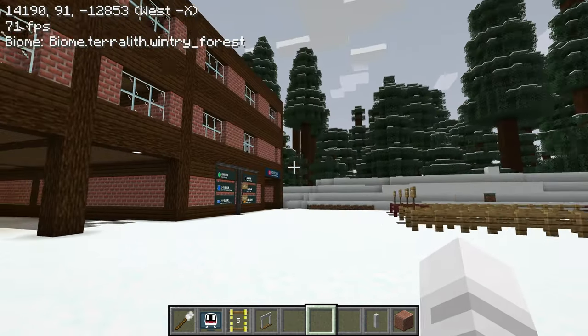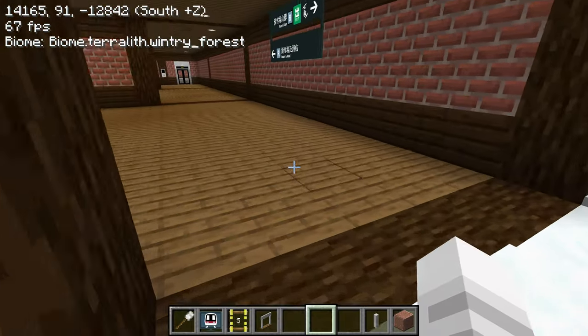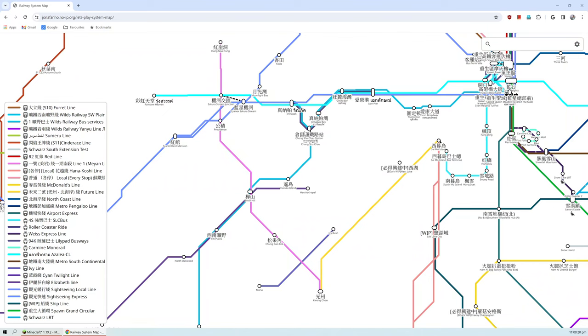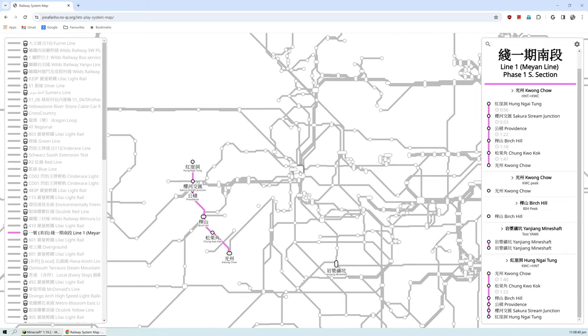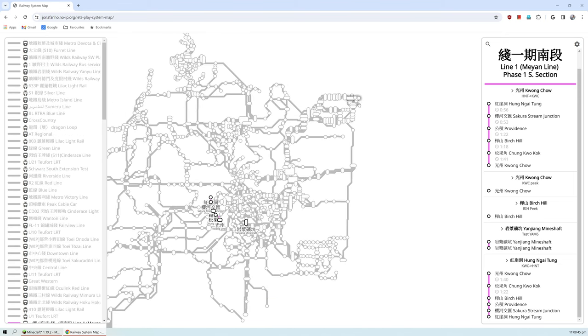I'm back at the base of the cable car station. We're going to go back into the station because the next station we will check out is Hongai Tong and Guangchao stations. I kind of grouped these two together. This got renamed to the Mei Yan line, Phase one south section. Sunrise is on the top corner of the map, so I think we better take the high speed back.